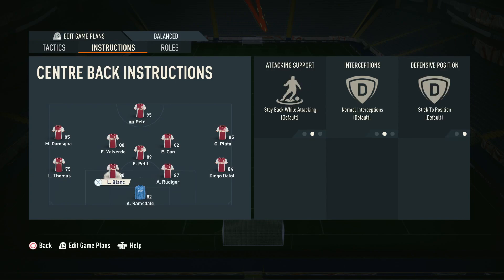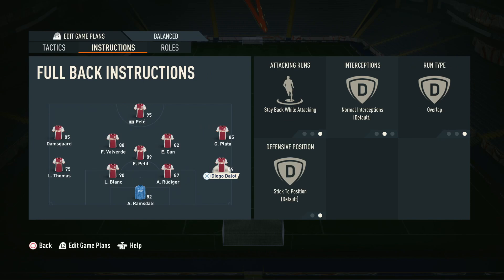Of course, the two centre backs are going to be on stay back while attacking, and the full backs are going to be on stay back while attacking as well. In this formation you need all four of these guys staying back because the rest of the players are going to be on fast build-up, getting forwards and getting involved in the attack. You really need this back four to stay in position — you don't want anyone going forwards and getting out of position because that can be exploited, especially with the level of attackers a lot of people have, whether in draft, champs, or rivals.